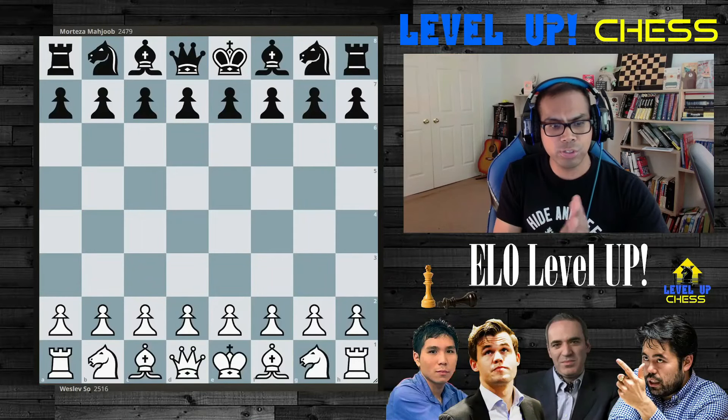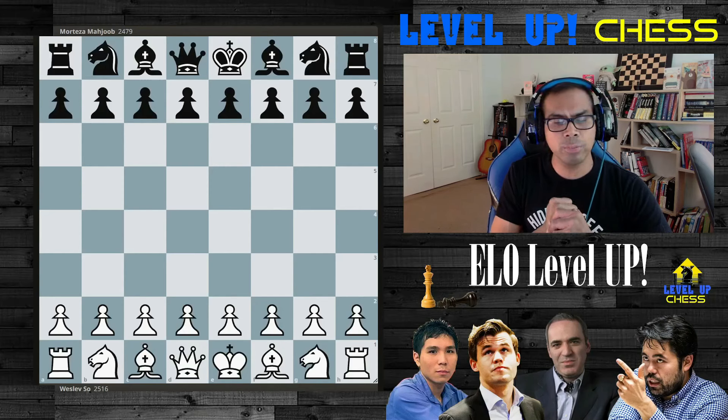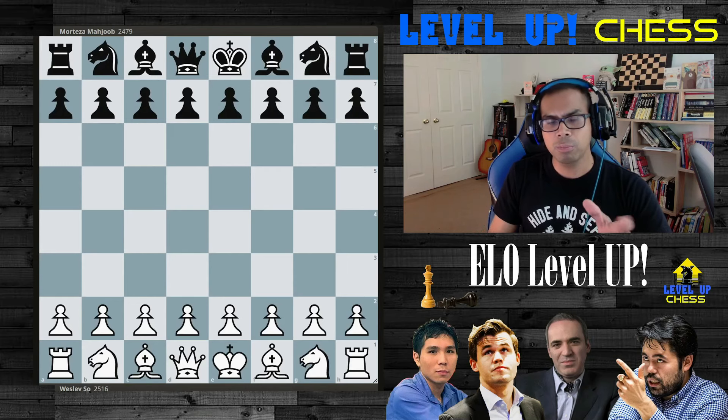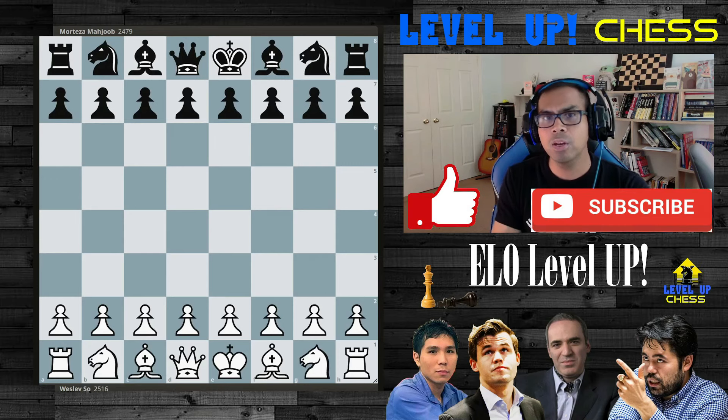This game took place in Cebu City in the Philippines during the Asian Individual Championship. Wesley plays as white, rated 2516. His opponent is Morteza Majoub, 2479. Before I begin, if you do like this content, please leave a like and sub. You have my gratitude.